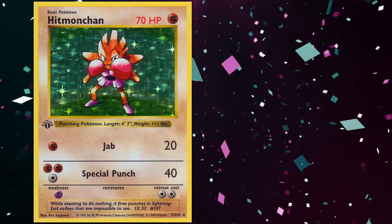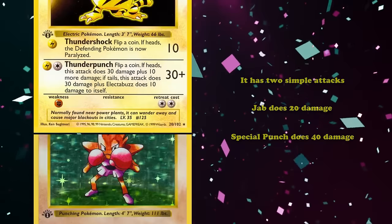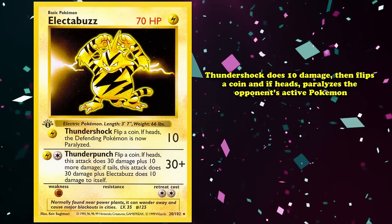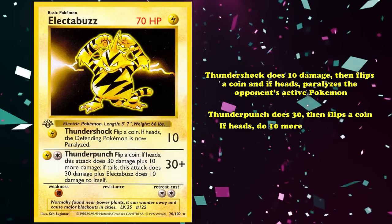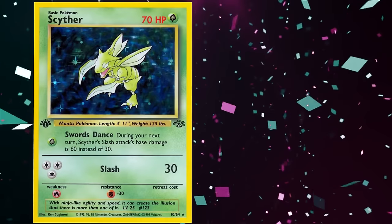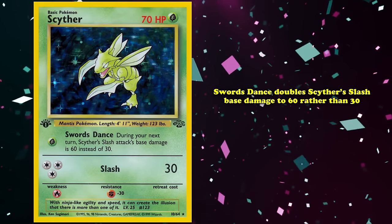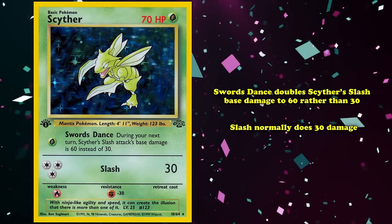Hitmonchan is a basic fighting-type Pokémon with two simple attacks: Jab requires one fighting energy for 20 damage, and Special Punch does 40 damage with two fighting energy and one colorless. Electabuzz is a basic lightning-type Pokémon — Thunder Shock requires one lightning energy for 10 damage and may paralyze, while Thunder Punch does 30 with one lightning and one colorless, flipping a coin for 10 more or 10 damage to itself. Scyther is a basic grass-type: Swords Dance uses one grass energy to double Slash's damage from 30 to 60, while Slash does 30 for three colorless energy.